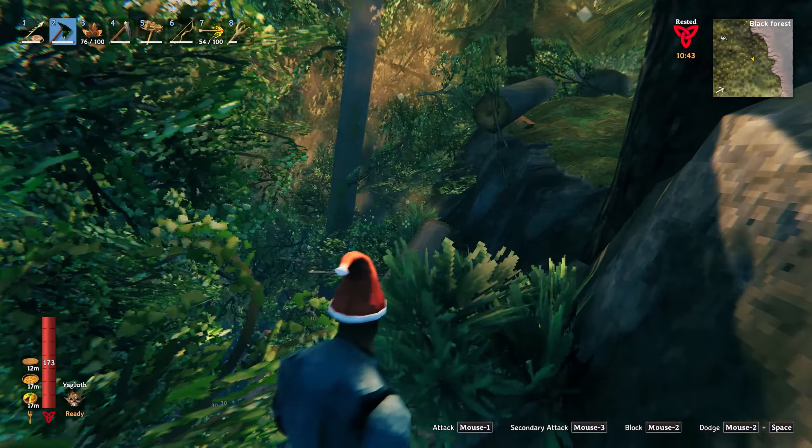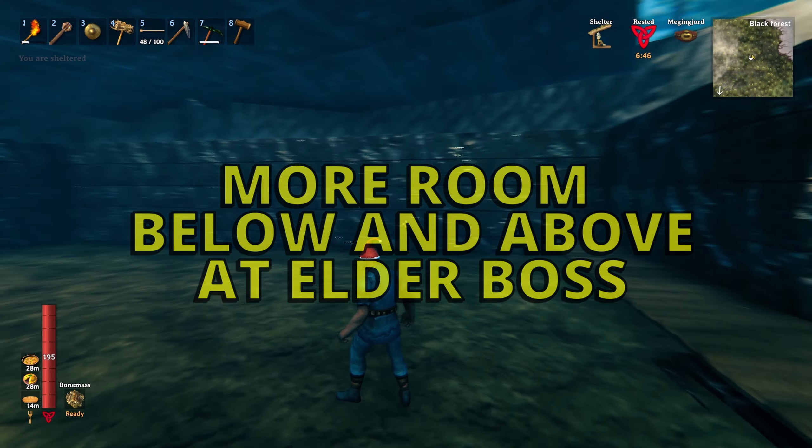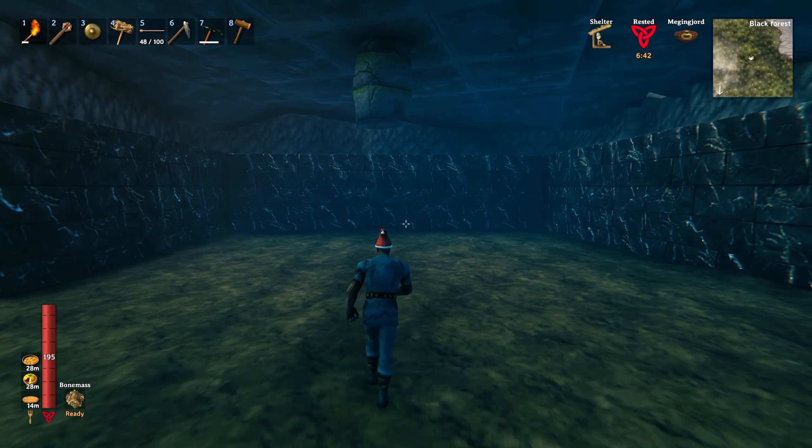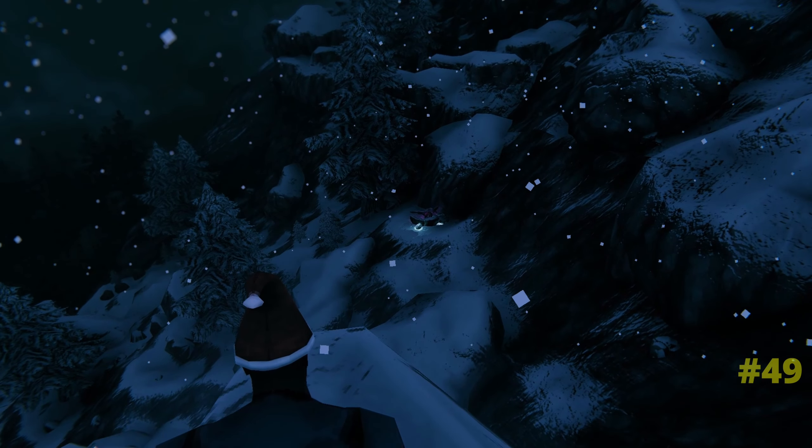If you'd like to build an underground base, there are a couple of different choices. You can dig down underneath copper ore deposits and carve out quite a large area that way, though it can take a bit of time. What I prefer to do in the black forest is to mine out underneath the elder boss's altar - as you can see it's quite spacious down there, and it will look even better when the carpets are laid.